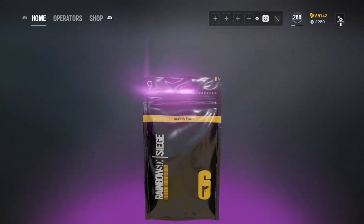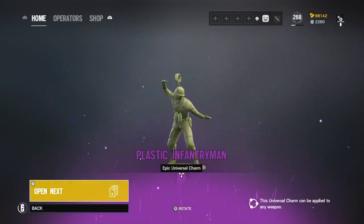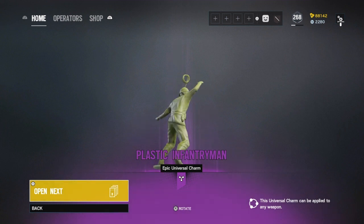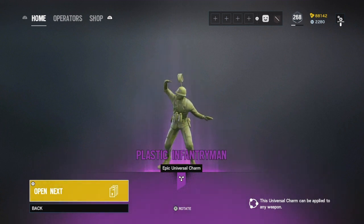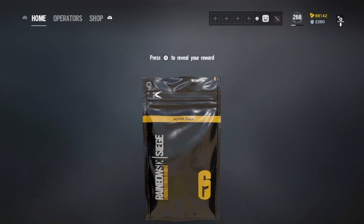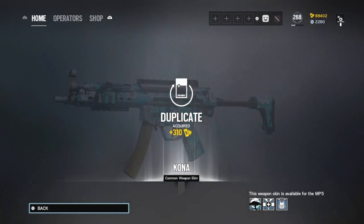Okay, thank you Ubisoft. Give me that Black Ice. Oh no. Could be worse I guess — that's an okay charm. Should be our very last pack here — and it's trash. Oh, it's actually trash already.